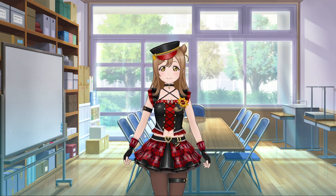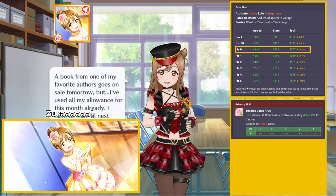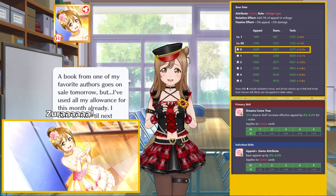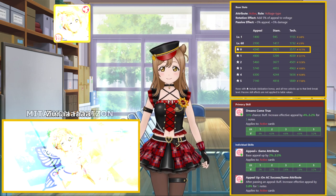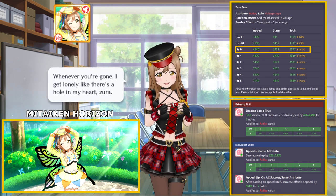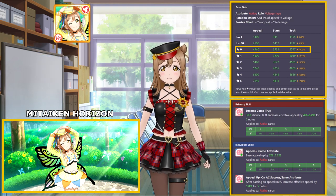The featured SR for both boxes is the Mitaiken Horizon Hanamaru. Hanamaru is an active attribute card with voltage typing, and her highest stat is appeal at 4340. Her card skill increases the appeal of active attribute cards by 4% to 5.2% for 5 notes. Her passive ability increases the base appeal of active attribute cards by 2% to 3.2%, and her show ability increases the appeal of active attribute cards by 3.8% for 5 notes, guaranteed to activate whenever an appeal chance is cleared. This Hanamaru has a nice offensive stat distribution with the coveted triple smiley faces for her skill set, making her the strongest active attribute SR card and able to synergize well with any other active attribute cards.